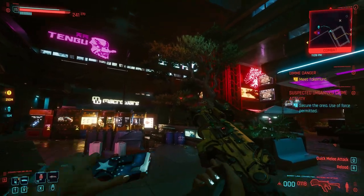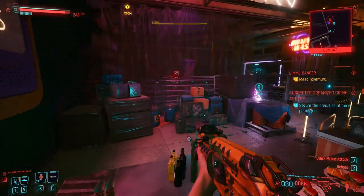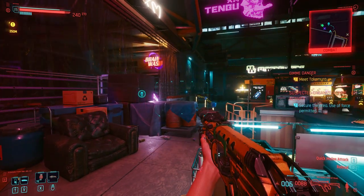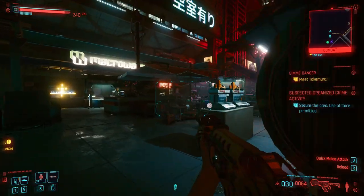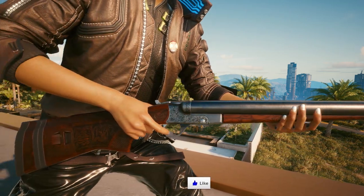Hey guys, I'm FastFingers and welcome to this tutorial where I show you how to get the rare Sovereign crafting spec. This is one of the guns needed for V's apartment wall or armoury — it goes into the wall in a predefined slot. The gun itself is a double-barreled hunting shotgun, so it only holds two cartridges.